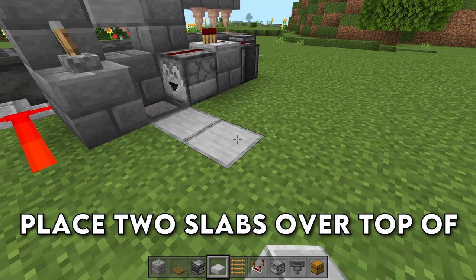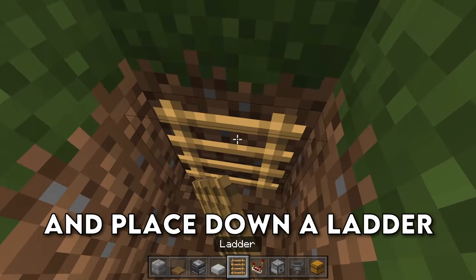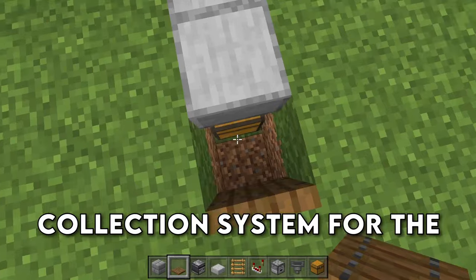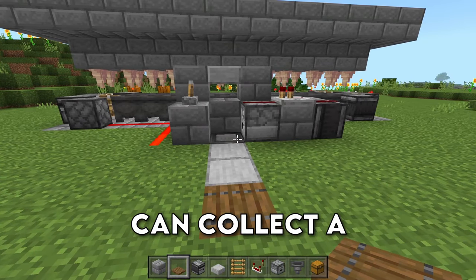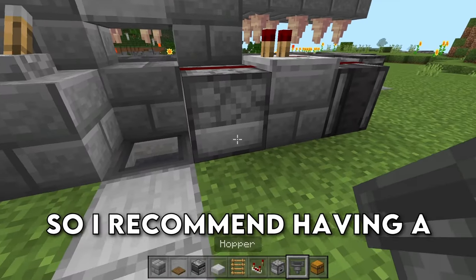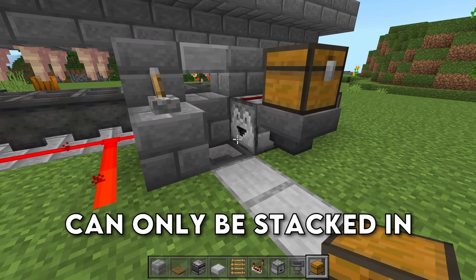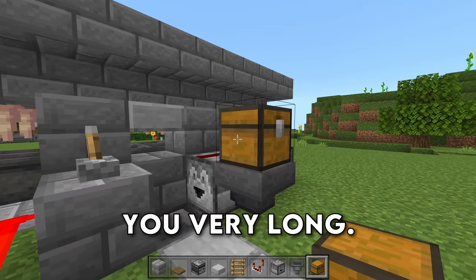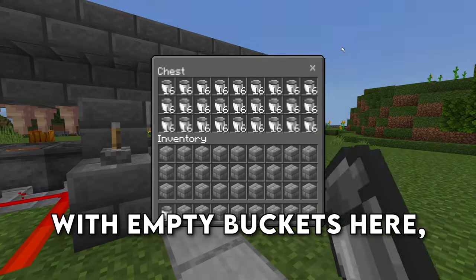Place two slabs over top of that chest, then dig down this block so you can reach the chest, and place down a ladder right here with a trapdoor over top of it. This is going to be the collection system for the farm, so I highly recommend having more than one double chest here — maybe four or five of them. This is also where all of the empty buckets are held, so I recommend having a hopper here with a chest full of stacks of buckets. Buckets can only stack in stacks of 16, so nine stacks won't last very long — have more buckets and more storage here.